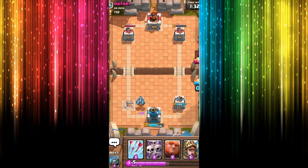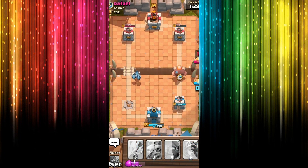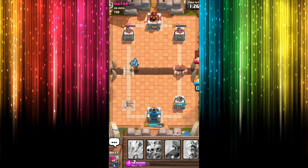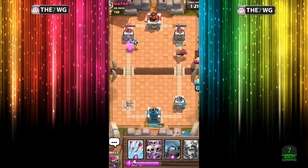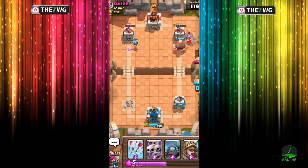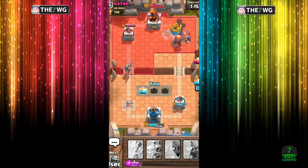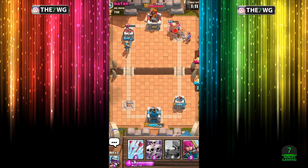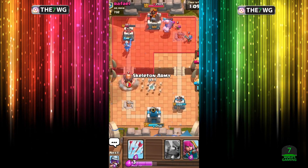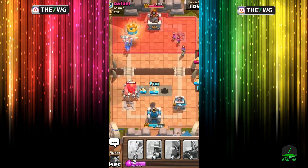Let me see how I'm gonna play here. Maybe if I send the giant that way, wait for him to spawn some stuff on the right side, then I can maybe go ahead and send out the Prince to attack. There you go — he's falling for it, he's totally falling for it! Let's freaking go, dude! That's what I'm talking about — that works perfectly!